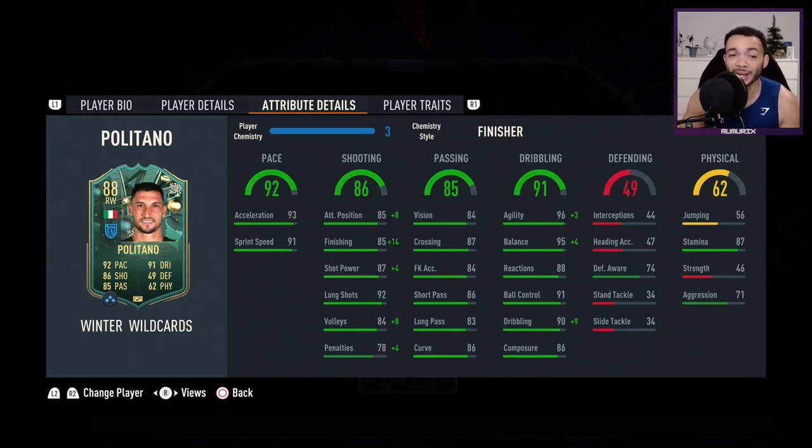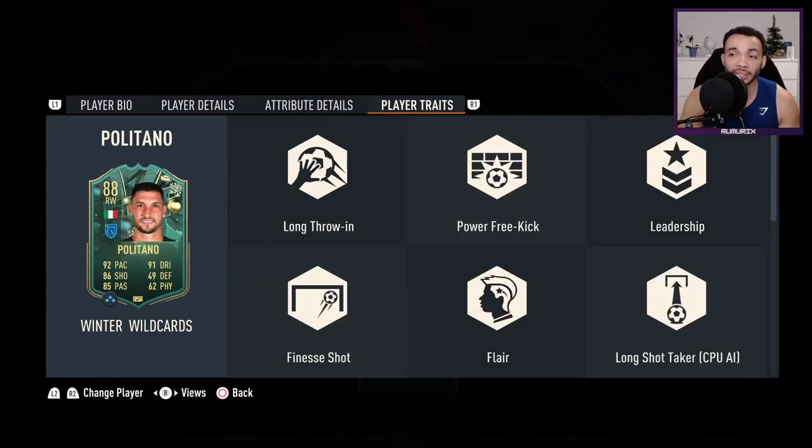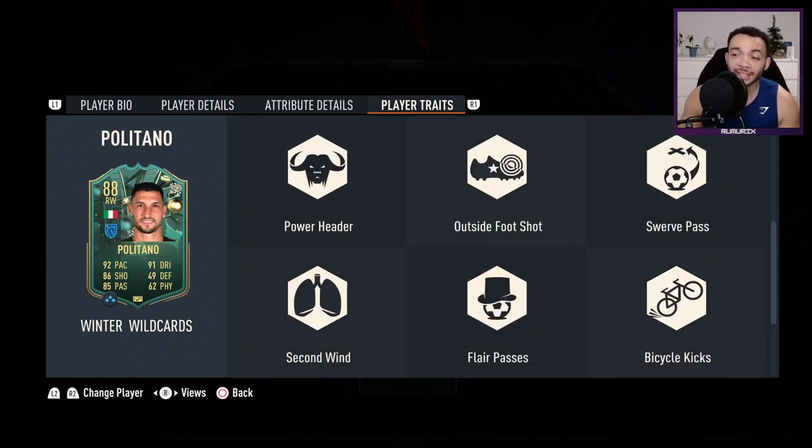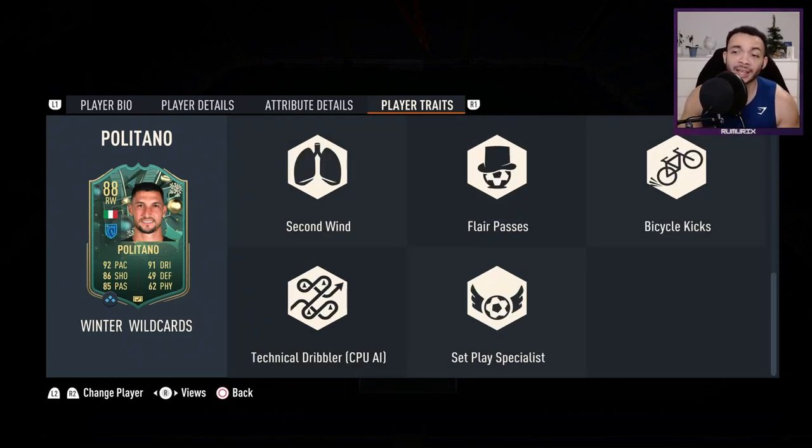His physical stats are maybe where the card falls down a bit: jumping 56 — he almost jumps underground. Stamina 87 should last most of the game, strength really low at 46, aggression quite low at 71. He's got the Long Ball Power, Free Kick, Leadership, Finesse Shot, Flare, Long Shot Taker, Power Header, Outside Foot Shot, Swerve Pass, Second Wind, Flare Passes, Bicycle Kicks, Technical Dribbler, and Set Play Specialist traits.